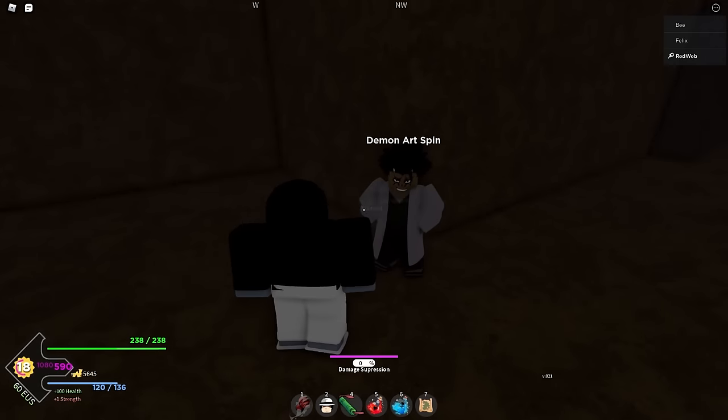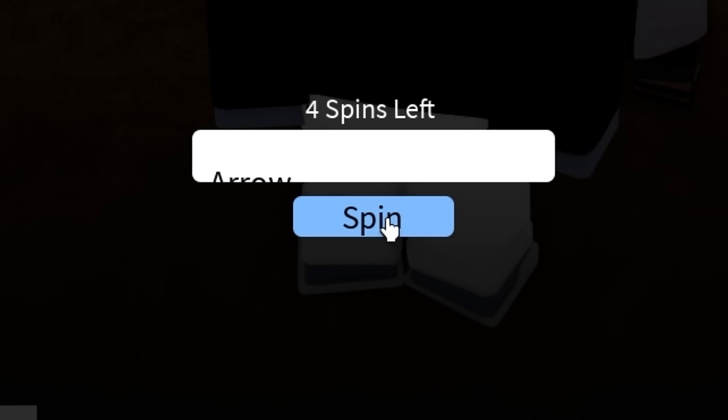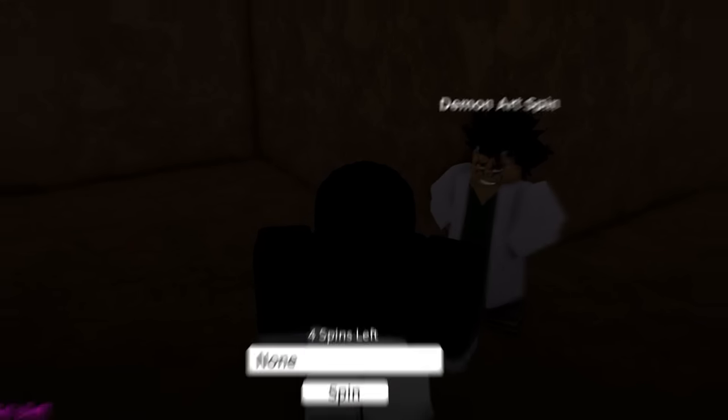If you go to this dude in the cave, he says he'll give you your blood demon arts. So let's go talk to him. He says 'Spin your art — we have five spins left.' So I'm just going to spin it, and if I get something bad I'll spin again. First spin, please be something good. And I got none. What — you can actually get none? That's actually hilarious.